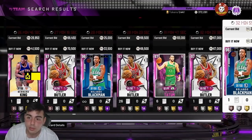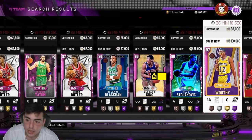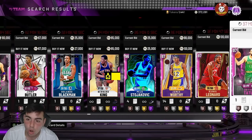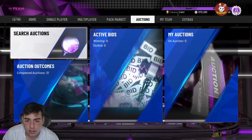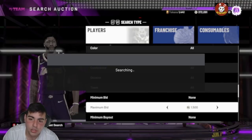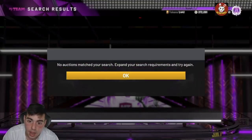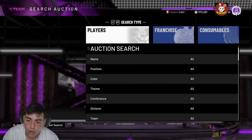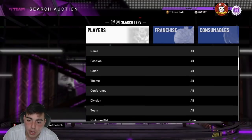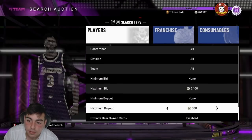I'm still going to drop some methods in this video. If there is new content, you guys need to get MT together — try to get at least 50K to 100K. If you only have 10K, this is a perfect method: stick on this filter. If you sit here for an hour, I bet you get at least one diamond or pink diamond snipe. One of my subs on this method yesterday sniped a Galaxy Opal Vince Carter for $5.50. I posted my video on this filter and two minutes later he sent me a tweet — $5.50 filter, Galaxy Opal Vince Carter for $5.50. Please try out this filter — it's $600 maximum buyout.